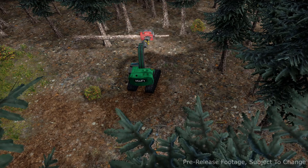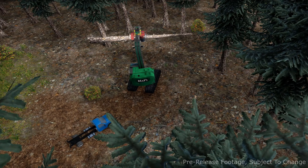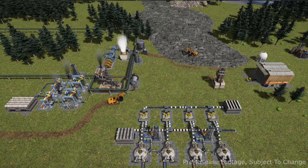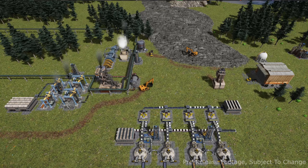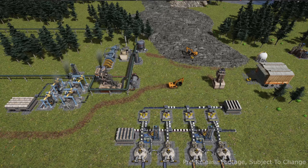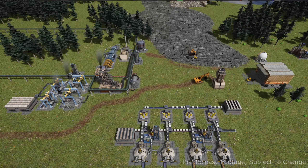Next up: vehicles — trucks, excavators, and tree harvesters. Upgrade your fleet to make the most of it, but make sure you're producing enough fuel to run all of these. We just touched on fuel a second ago. This whole deal with having to produce fuel for your trucks is something that kind of reminds me of Workers and Resources: Soviet Republic as well.